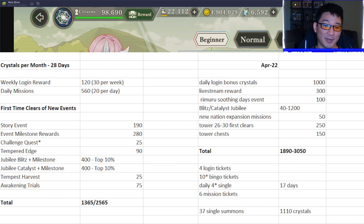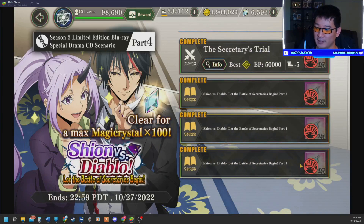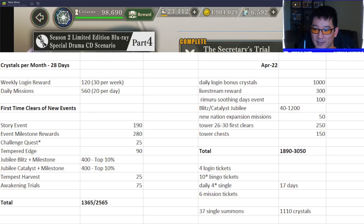Looking back at the six month anniversary, they gave us 1000 login crystals over the entire period — a pretty hefty amount, almost half of what you get for a month. They also gave us 300 for the livestream reward, so I expect them to do that again. We got the Rimuru Soothing Days event, which is similar to what's going on with the Shion and Diablo story — three stories and a throwaway mission giving 25 crystals each. I expect us to get something like that as well.